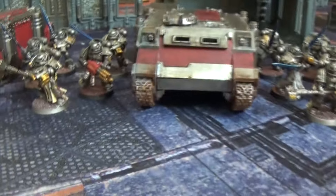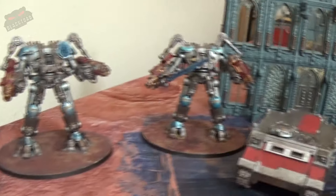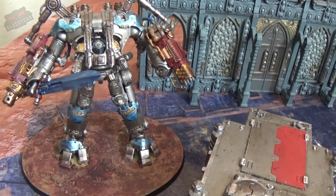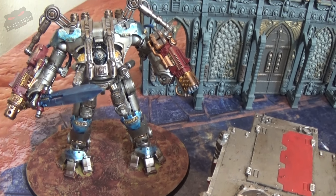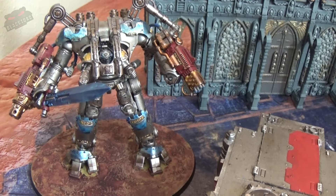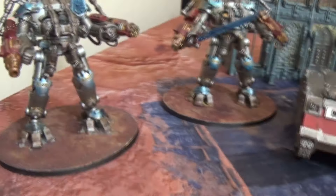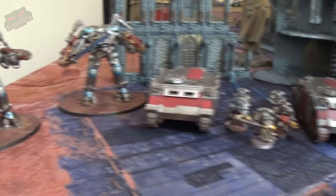Giving them some much-needed heavy backup, we have two more Heavy choices — two Dread Knights. One is armed with the Nemesis Greatsword, the Heavy Inferno Cannon, and a Heavy Psy Cannon. The other has a Gatling Silencer and a Heavy Psy Cannon. They both have personal teleporters so they can shunt across the board.